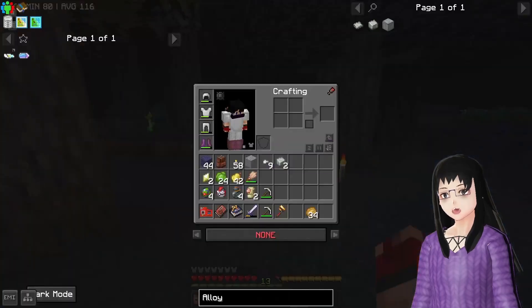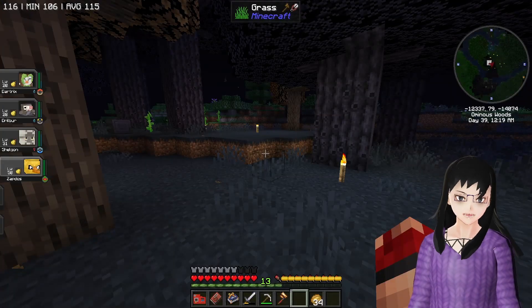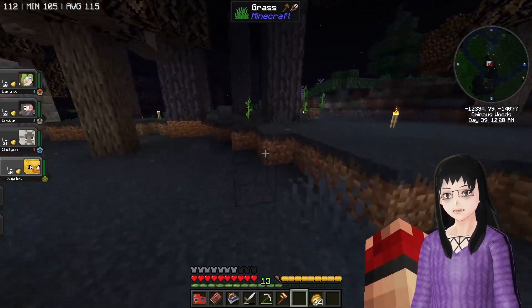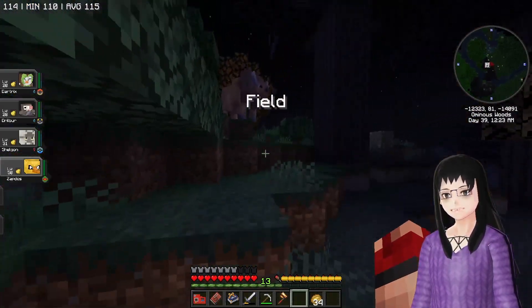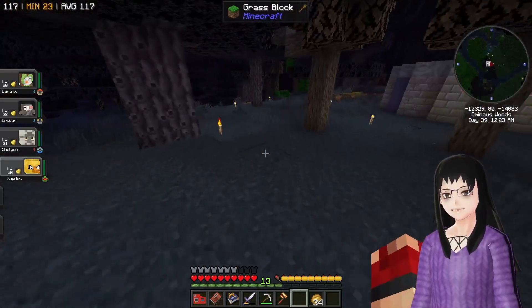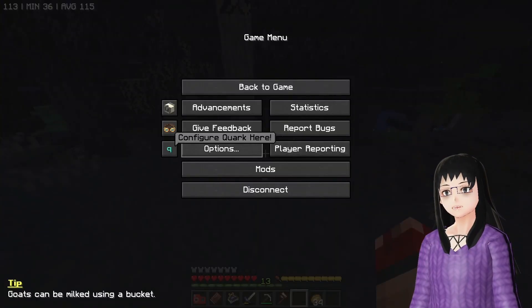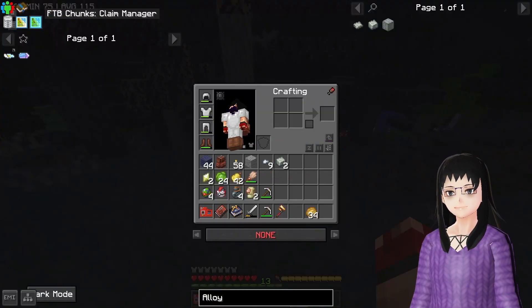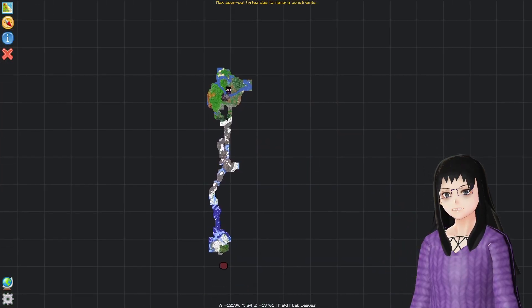I also found a copper backpack while mining, which actually has more slots than our current backpack. But we can also use it as a separate store, so that's why I have it — just in case we need something to dump stuff in. We need a place to mine, so let's go to where we've been mining. This is something I do want to check out though, now that I'm thinking about it.